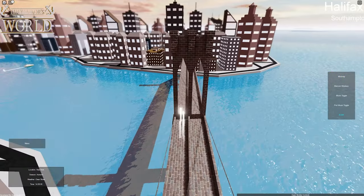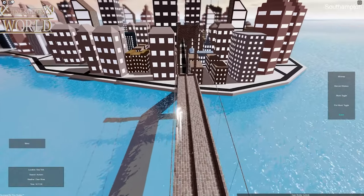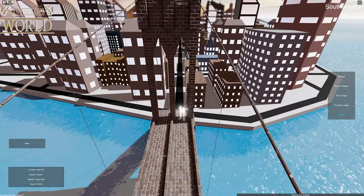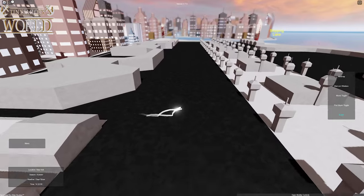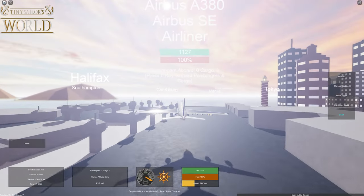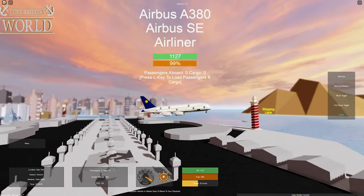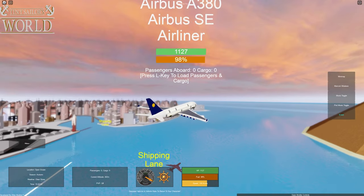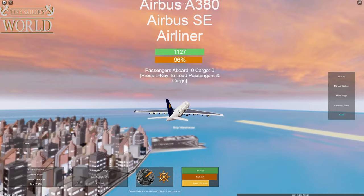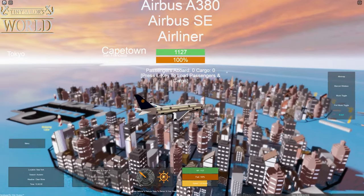Now I would imagine they would have an airport over here because this is in the general direction of where JFK would be. Yep, here it is — I would assume that this is an airport. Yep, it looks like it is. This is the airport. And while we're here, why don't we recreate the landing on the Hudson? Now they don't have an A320 in the game, but they do have an A380, so I guess this will work.